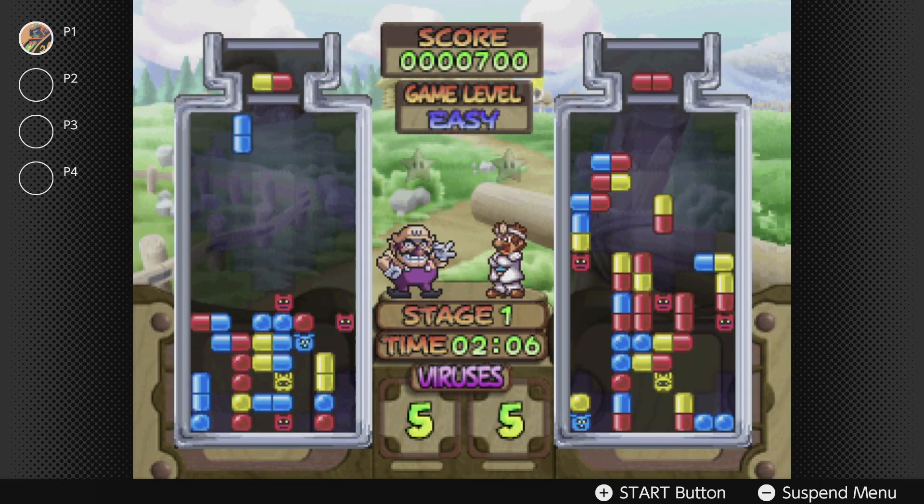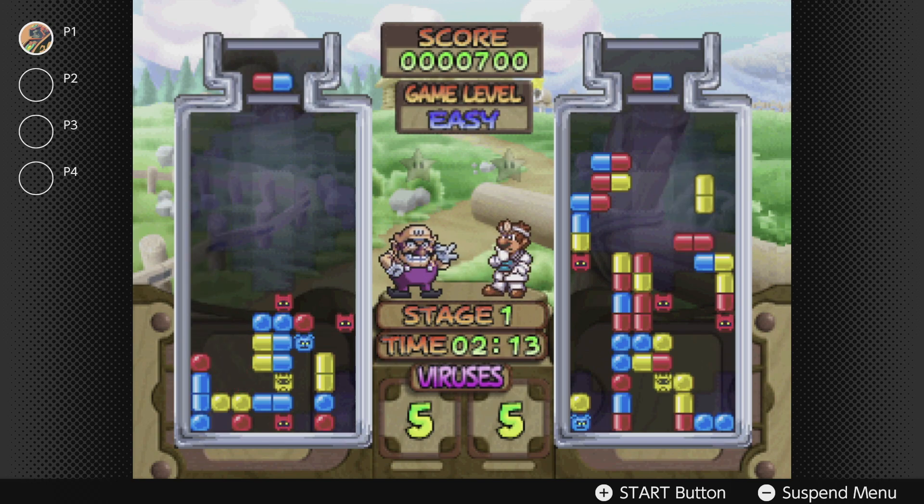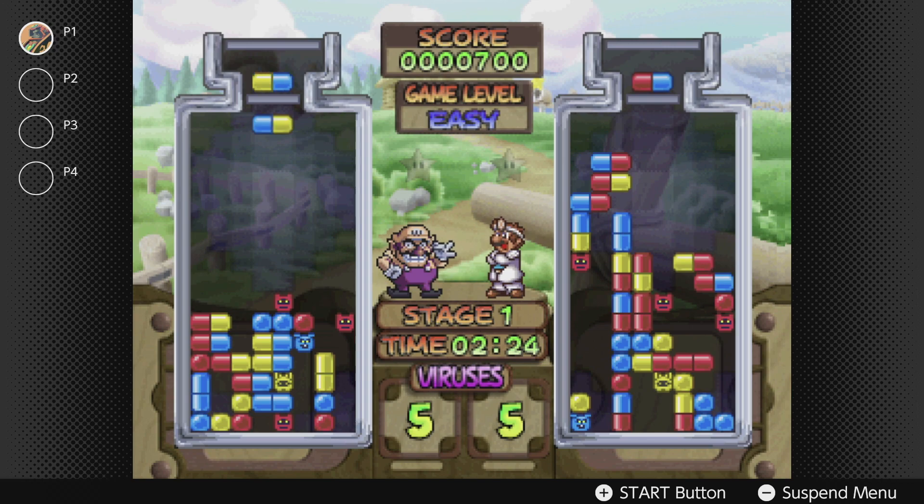Some games aren't bad — take Dr. Mario for instance, which works really well and the more digital-like controls actually make it a near flawless experience. I also found the controls in Sin and Punishment to actually grow on me. Having the slightly twitchy analog stick actually makes mowing down enemies even easier than on the original hardware, though it does take some practice and a little bit of getting used to.